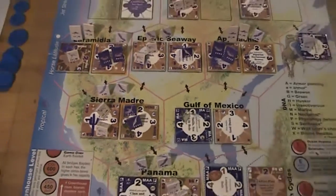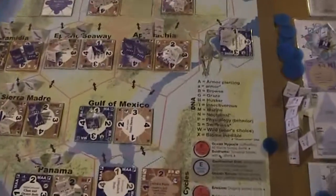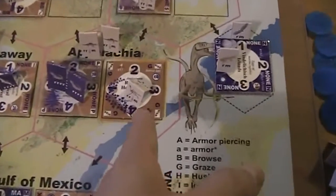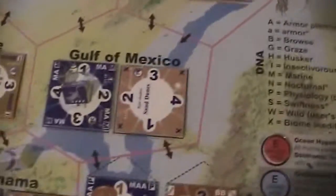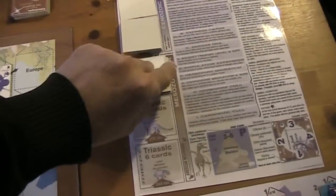Okay, fine. So now, apart from the ratites entering this biome and the dinosaurs entering that one, nothing else happened. So we continue drawing the next card.